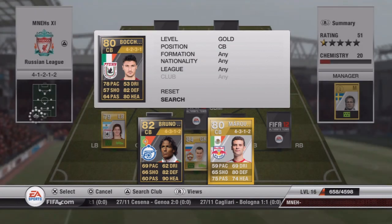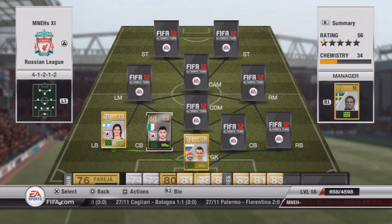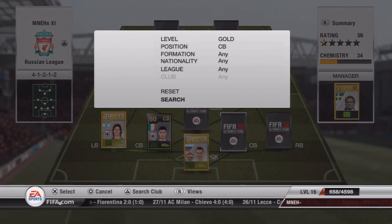Our first gold centre back is one of the informs — Bocchetti. He's going to cost you about 20,000 coins, because centre backs in the Russian League aren't that readily available. He's a good solid centre back though.